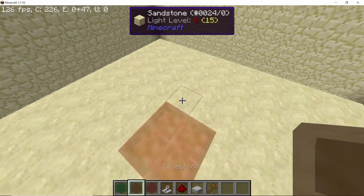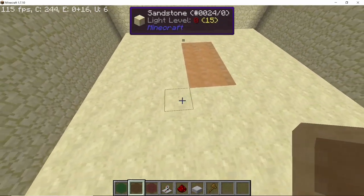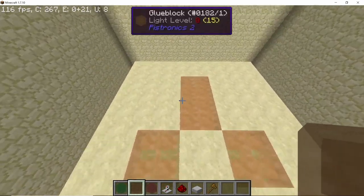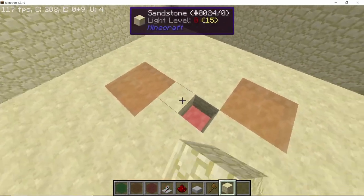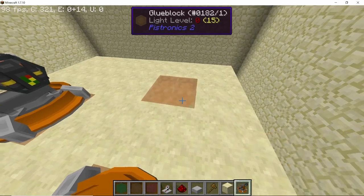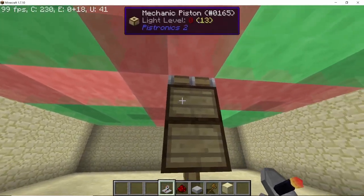To place three smaller turrets, make three placeholders. Using the center as a reference point, dig out four more blocks in the front, then two more to the side — that's two positions. Replace the middle blocks with sandstone blocks so you have three placeholders with super glue blocks. Place the tower turret, or whatever turret you'd like — I'm going with the tower turret as it shoots quickly.